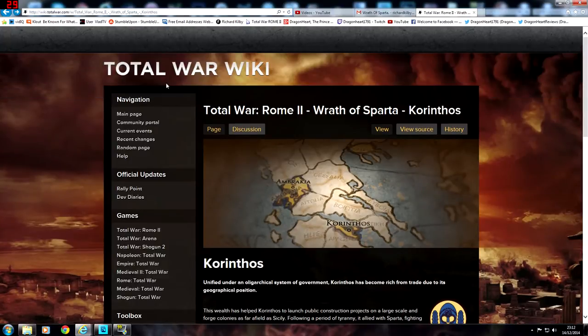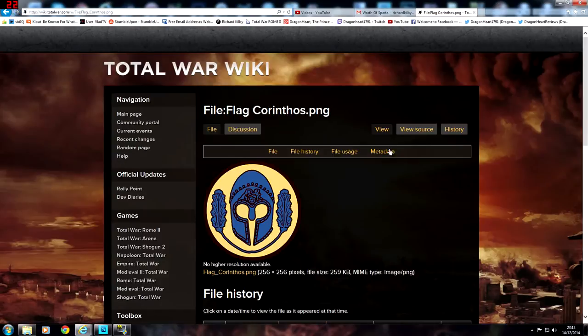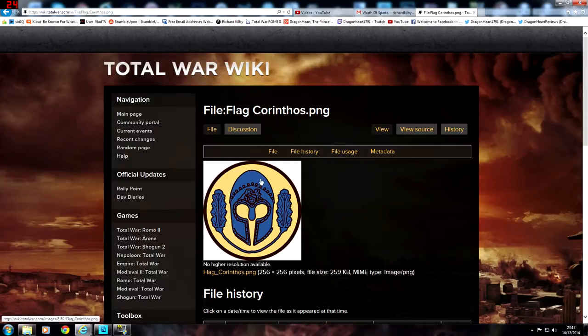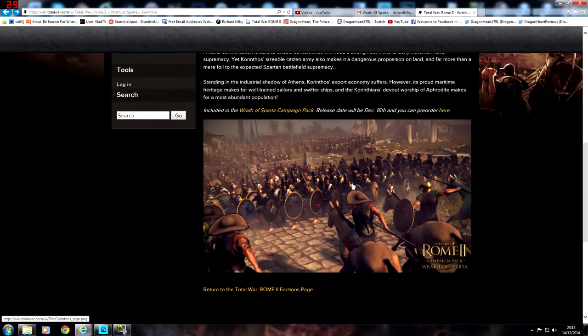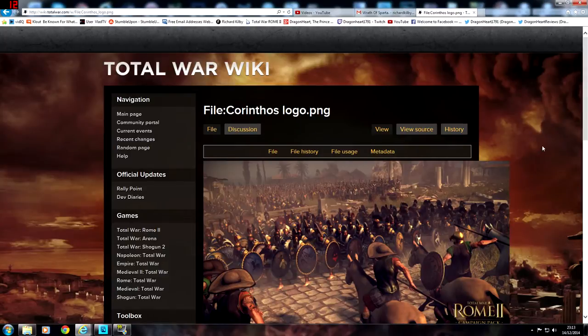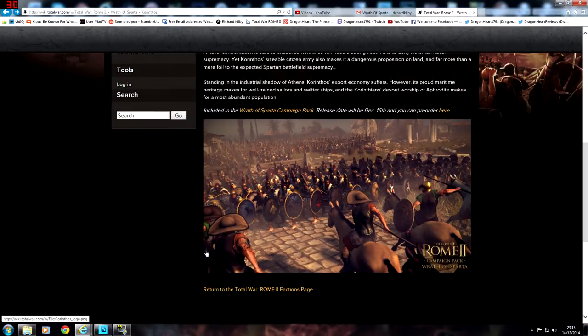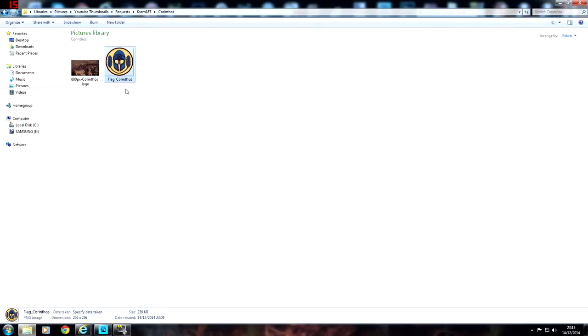This is the Total War wiki — this is where I get my images from. If you click on the faction logo here and copy it, right click and go to Save Picture As, you've got a nice looking HD logo. Then you do the same with the background image: click on it, make sure it's big, right click, Save Picture As, and save it in a location. You've got a nice background image. So those are the two things I want really. And if I go into the Corinthos folder, you've got the flag of Corinthos and the logo — ready to go.